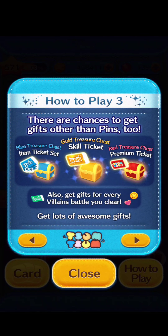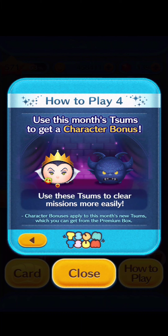How to Play 3. There are chances to get gifts other than pins too. Blue treasure chest gives an item ticket set, gold treasure chest gives a skill ticket, and red treasure chest gives a premium ticket. Also, get gifts for every villain's battle you clear. Get lots of awesome gifts!